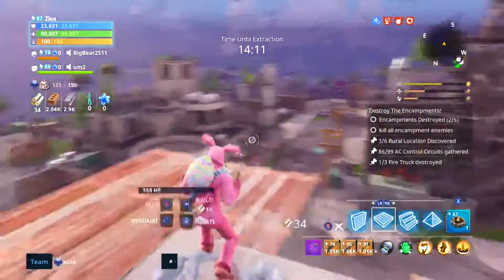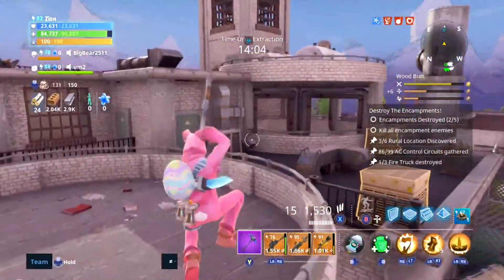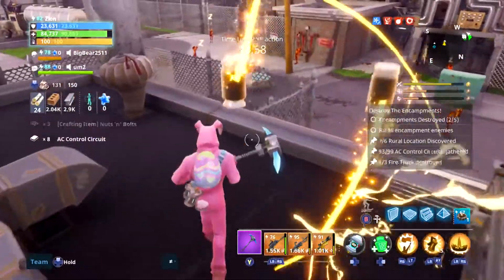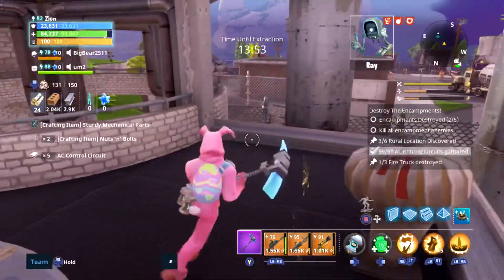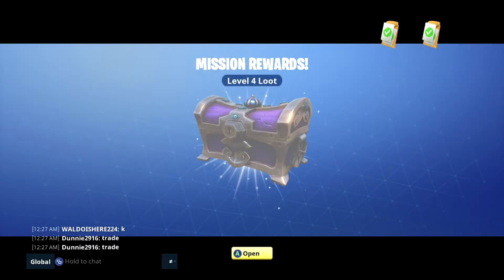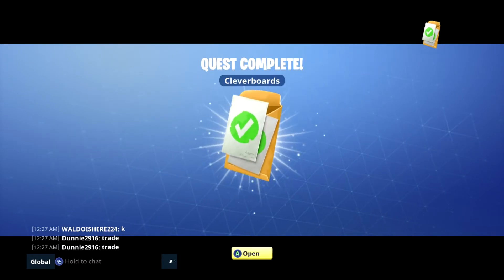This one took me about three missions — it was a long quest. You get 500 storm shards as a reward, but it took me three destroyed encampments to complete it. Go around looking for those air conditioning units, destroy them, collect the parts, get your 500 storm shards. You'll probably need to set aside about an hour, but it's definitely worth it to complete the quest line.